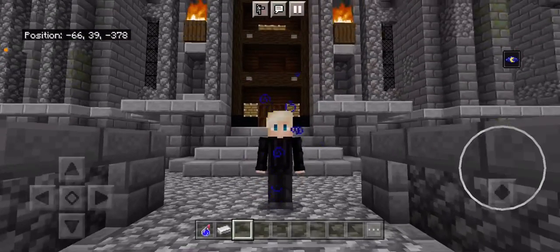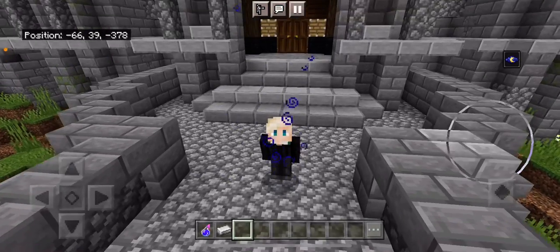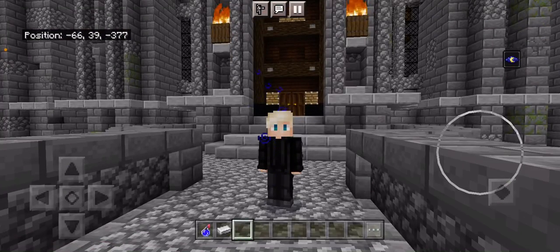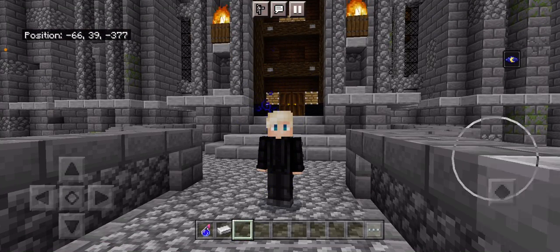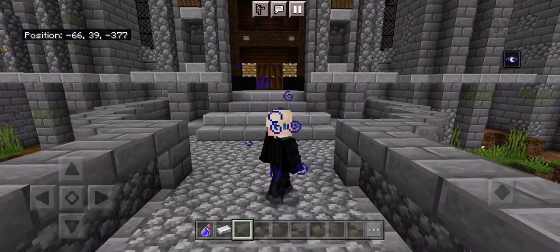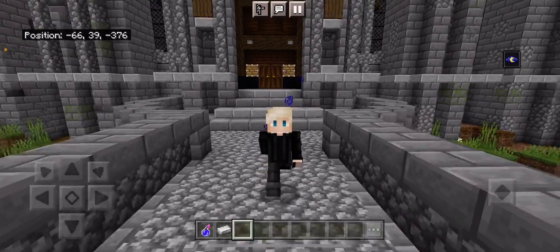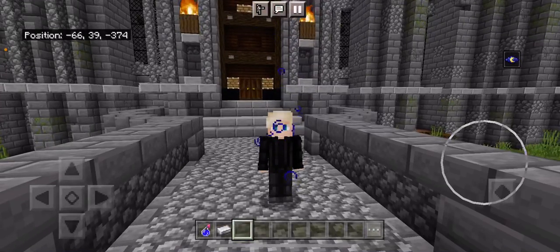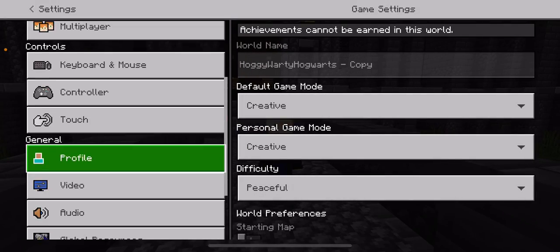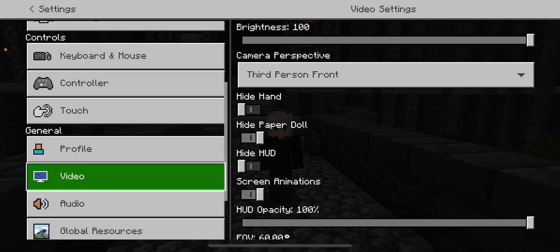Hi guys, welcome back, it's me Crystal Sky. Today I am in Draco Malfoy's skin, but thanks to a YouTuber I have finally found the other common room. The other common room is actually on the other side of the castle on the southern side. Let's switch to first person and I'm going to show you where that common room is.